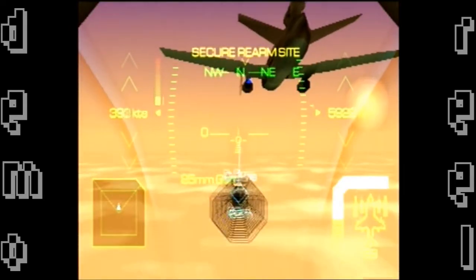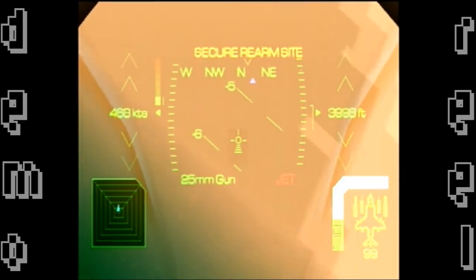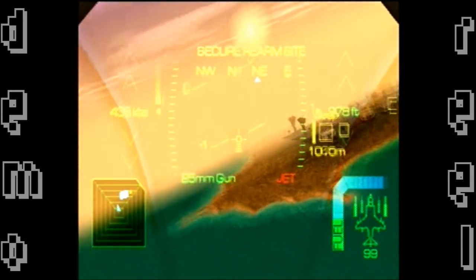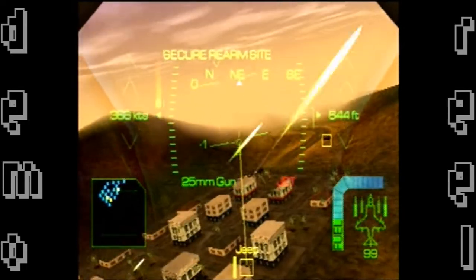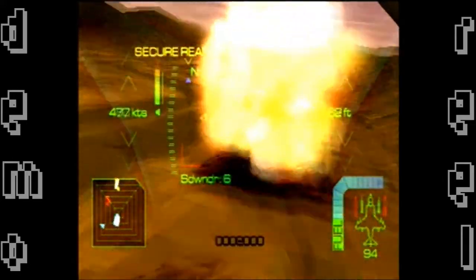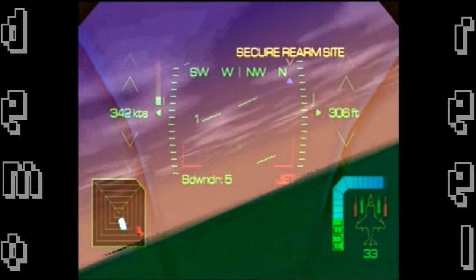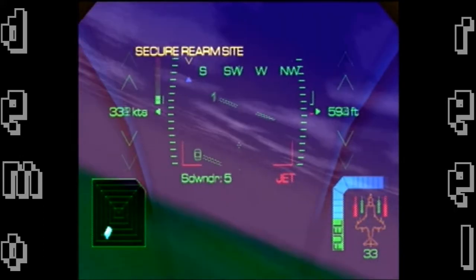I'm not good at controlling where my plane goes — I'm actually surprised I got through the refueling. I definitely won't be able to land in a specific location. I can't even see the ground, just ocean. I think I'm heading in the right direction but I don't see the landing area. There are jeeps down there — I can't find the landing pad.